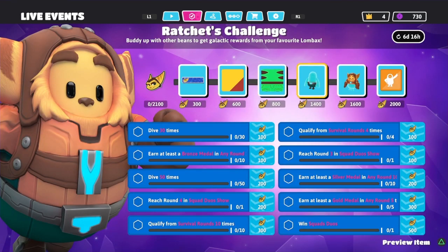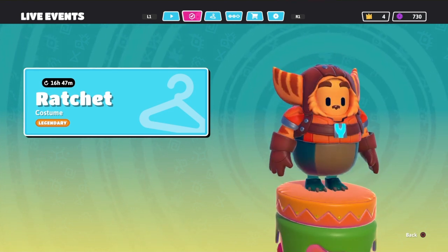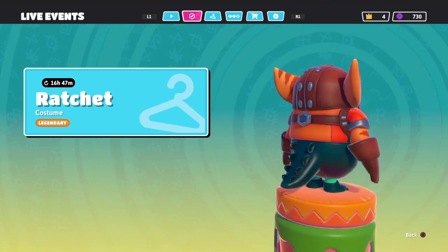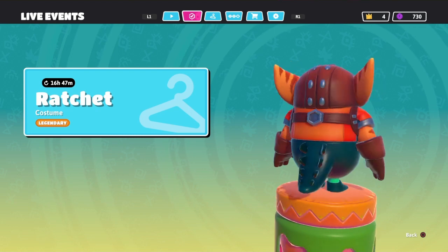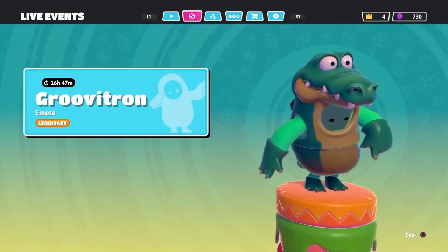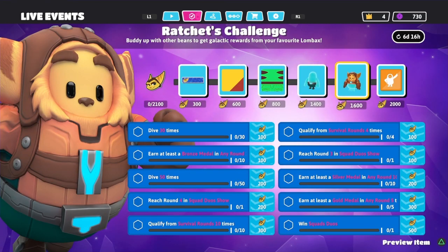This is the Ratchet costume top. I wish I could see what it looks like with both pieces on — you can in some ways. And then the last reward: if you get 2,000 points you get the Groovatron. It's so hilarious — let me just play that again.